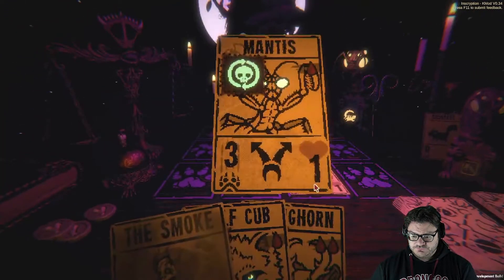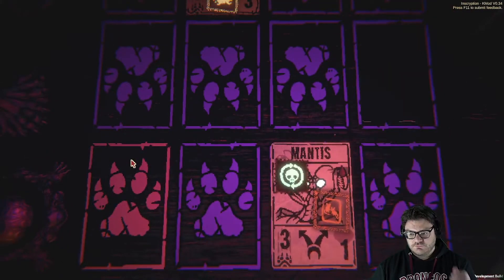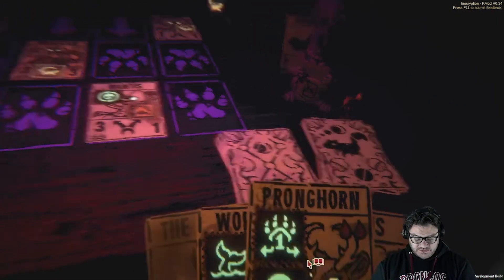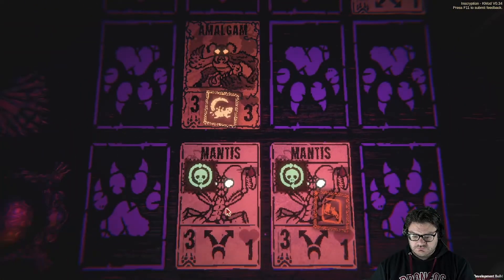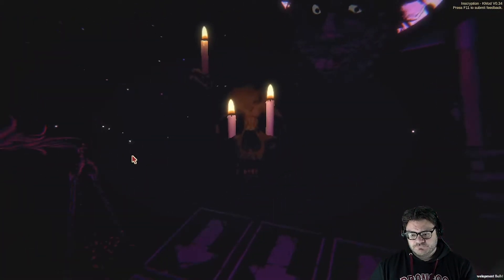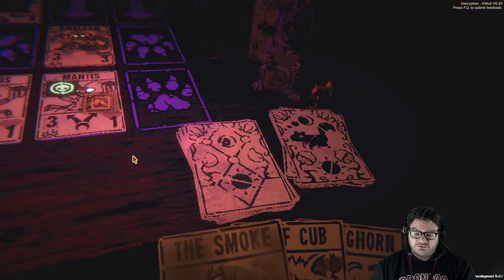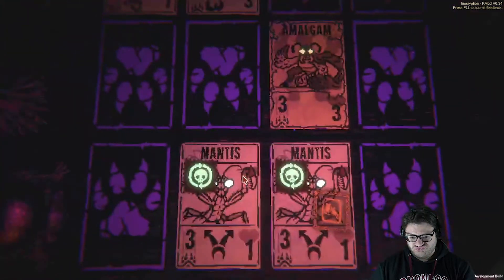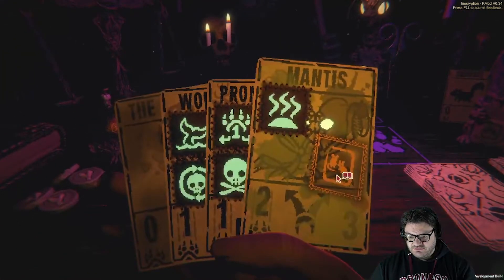Get our unkillable mantis. What do we want to do here — we want to play our other mantis. Give me that extra candle. Kaminsky — hey, we know you. I'm actually going to do this. A stinky mantis — great.